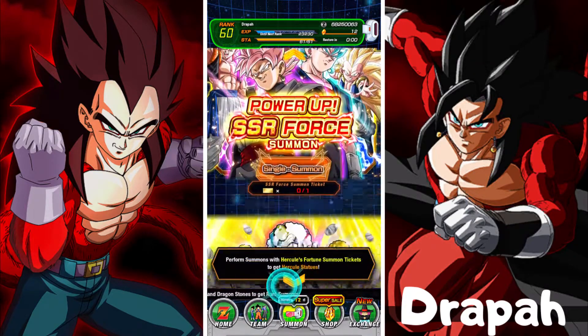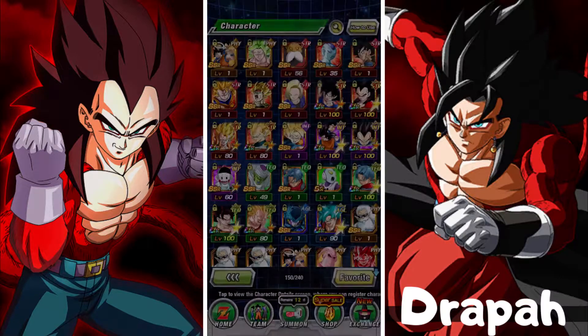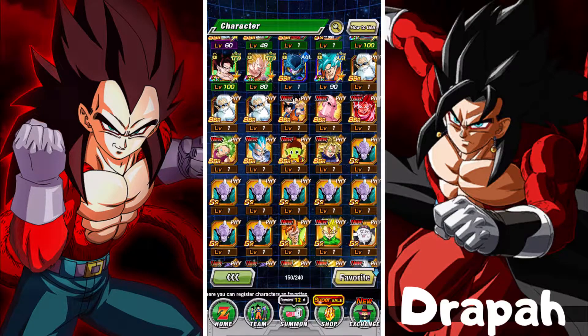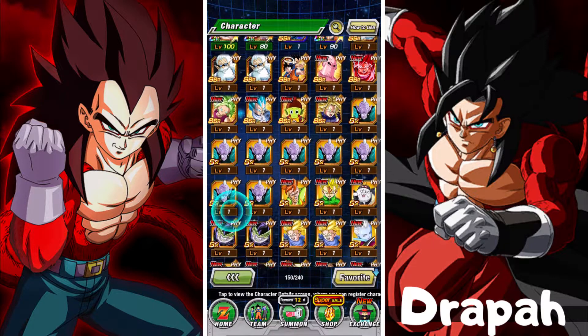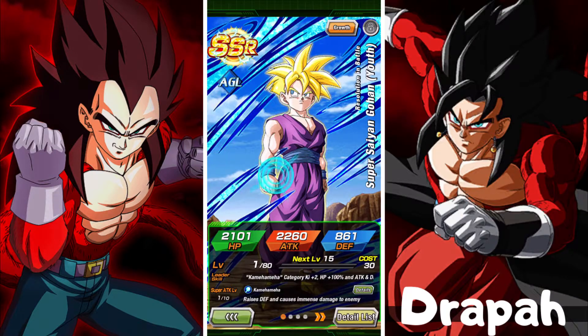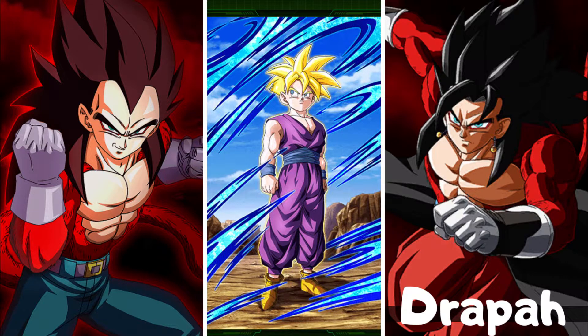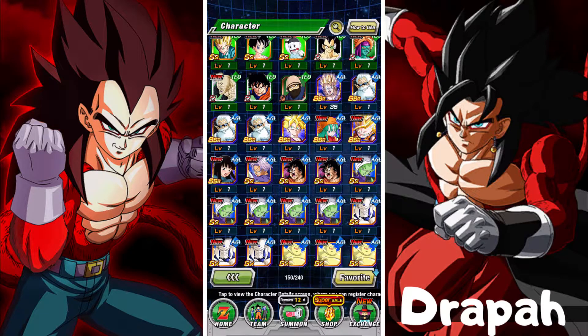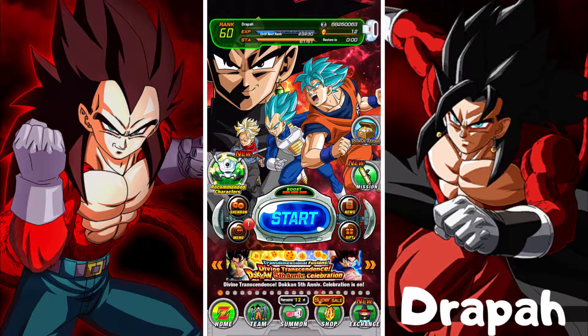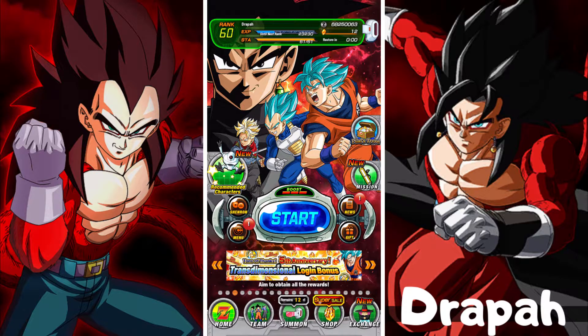That's pretty much it — I pulled some fire! Let me go to my character list. LR Physical Gogeta and then LR Gohan — or Transforming Gohan — you know what I'm trying to say. There you guys go, I hope you enjoyed today's video. If you did, don't forget to go down there and hit that like and subscribe button for this fire summoning video. Good luck summoning on the five-year anniversary — hopefully you guys pull Vegito or Gogeta. This is your boy Drop, hope you guys have a fantastic day, and I'll see you in the next video!